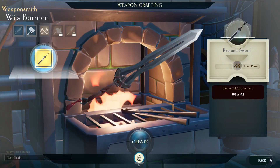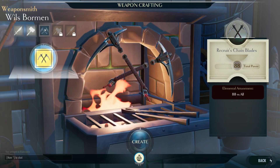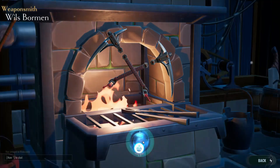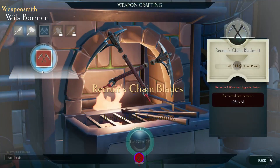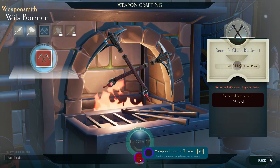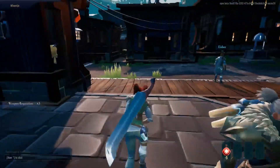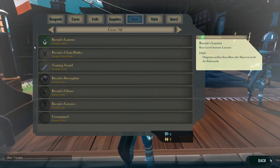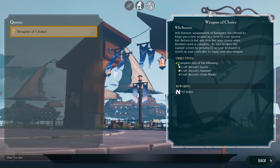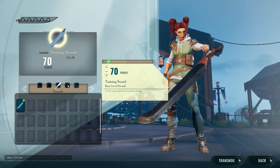I've been looking forward to these chain blades since I saw the first video about them, like half a year or a year ago. 'Your training blade is no longer needed - you can forge any of these more advanced designs. A slayer trains in all manners of weapons - your first choice this is, but not your last.' Swords - 88 total power. Chain blades - let's create these bad boys. I'm gonna pick chain blades.